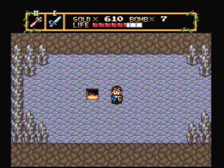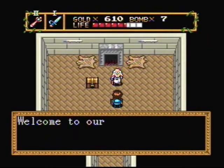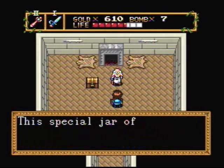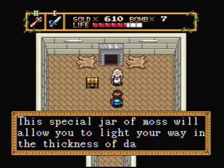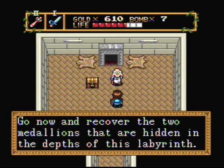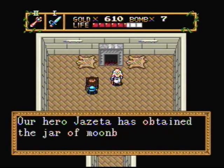Let's burn down these crystals and see what's inside. Welcome to our world, Jazetta! As a show of our appreciation, take this Moonbeam Moss! This special jar of moss will allow you to light your way in the thickness of dark. Go now and recover the two medallions hidden in the depths of this Labyrinth. Our hero, Jazetta, has obtained the jar of Moonbeam Moss!